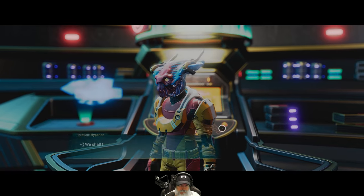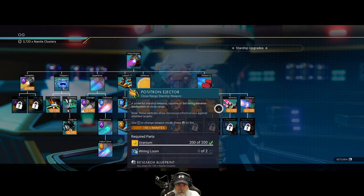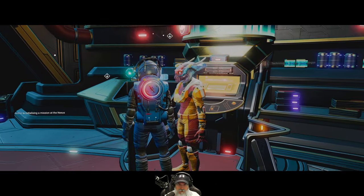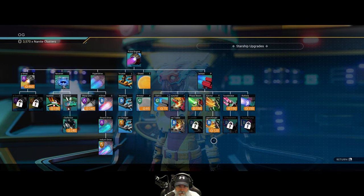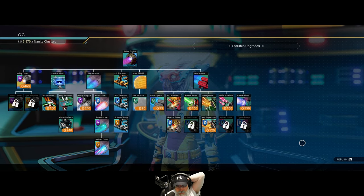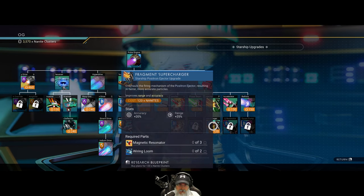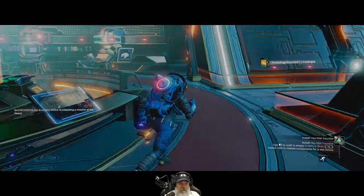Now starship upgrades. I want to get the positron injector - that's the shotgun because we have that module for it. And this other one I think would stack with the first module so let's just do it. That's it for starship stuff.